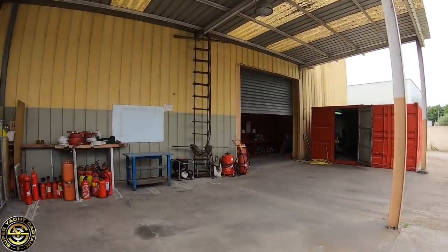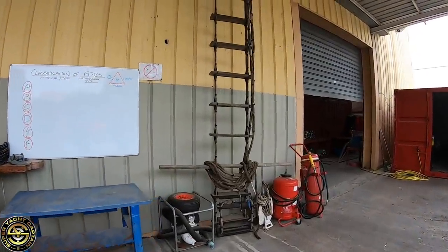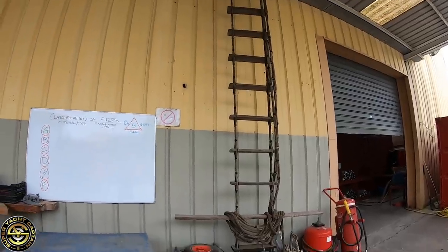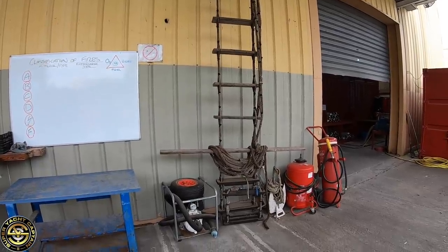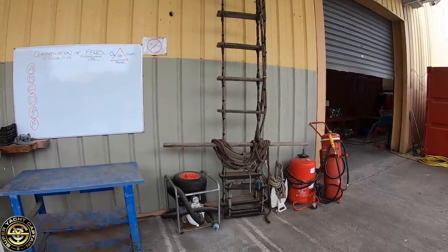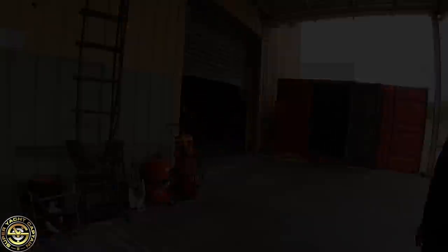There's a classic pilot boarding ladder here as part of the EDH equipment - nobody climbs it, but it's used to show what a type-approved pilot ladder looks like, since many larger yachts carry them. There's also the emergency fire pump mentioned earlier, and a wheeled extinguisher which is required by the equipment list for fire courses, even though there's no specific learning outcome connected to it.